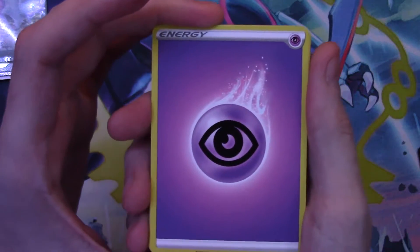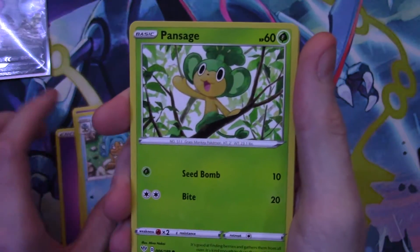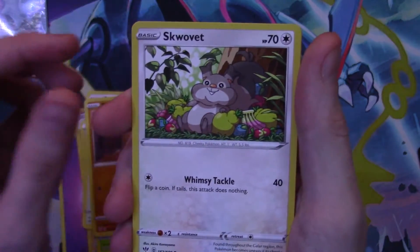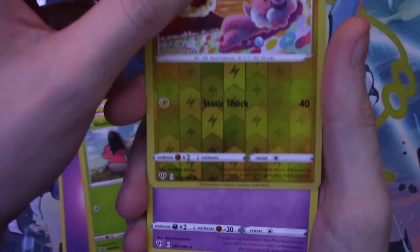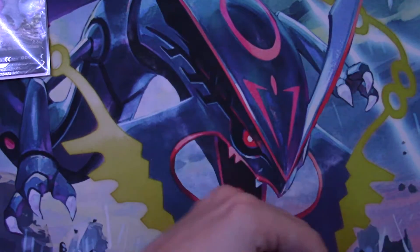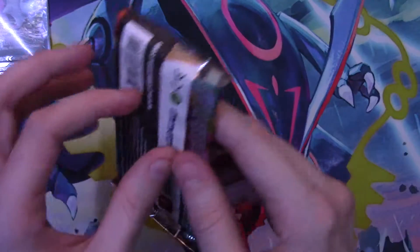We got a Psychic Energy, a Sinistea, a Rose trainer, a Snorlax, a Pansage, a Tauros, a Diglett, a Scovillain, a Shelmet, a reverse holo Flapple, followed by a regular rare Mimikyu. Just like that — it was a green card. See, we didn't know and we were surprised because I left it face down.